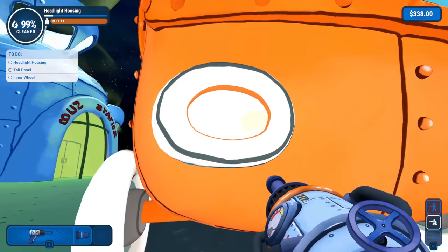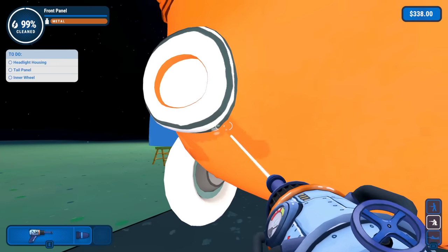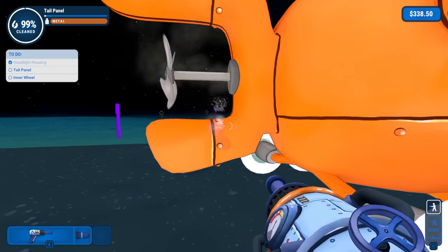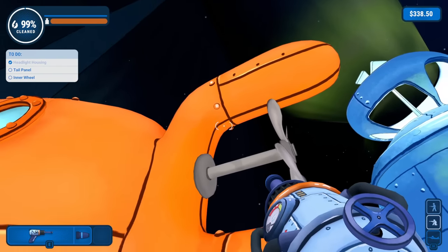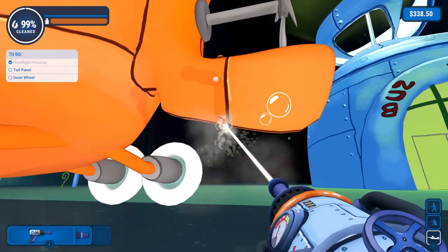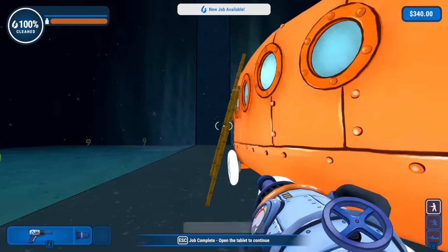Got a little bit of it, but still needs a little more help. A little bit more cleaning. There it is — the tail panel, which will of course be on the tail. Oh, you know what, it's probably that little bit right there. The wheel of the tail tip panel. Right there? Definitely right there. And then the inner wheel — oh, this one. Got it. We did it! We completed cleaning up this bus here in Rock Bottom.